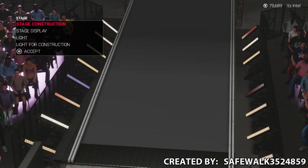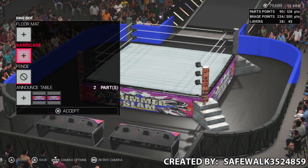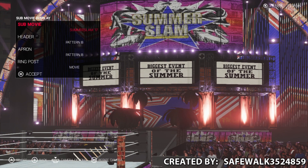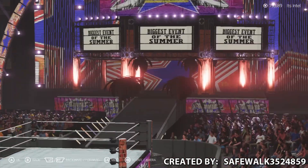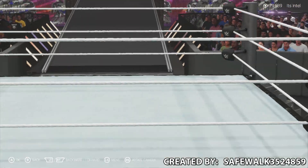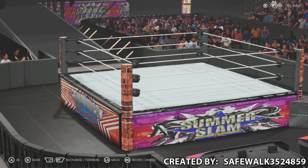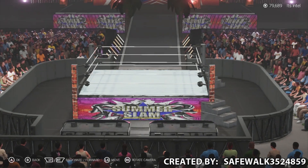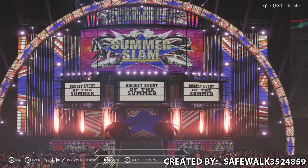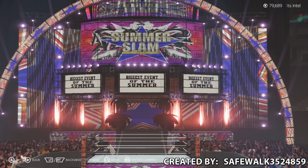I tried to figure out if they just changed the colors on the movie, but it must be the movie itself — probably the Summer Slam 2017 main movie. Whatever — it fits the dynamic, fits the look. I like it. One hell of an arena. They went with brick on the side there too. That's the Summer Slam movie on there. Absolutely beautiful arena by Safewalk 3524859 — love the name.